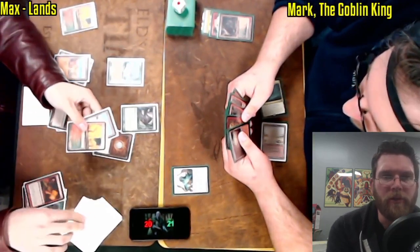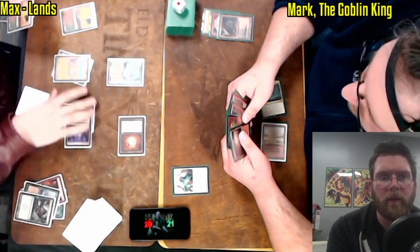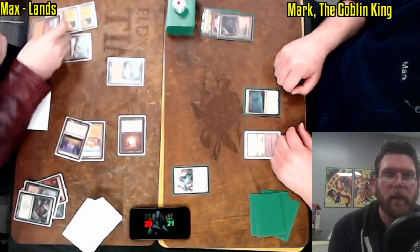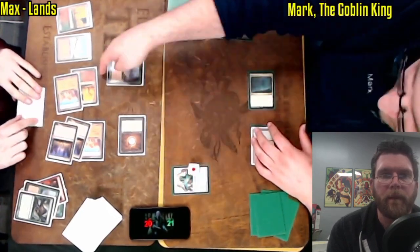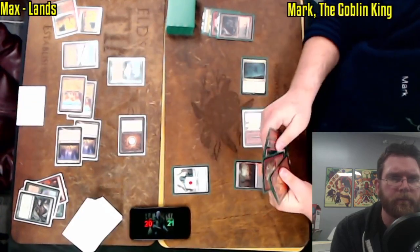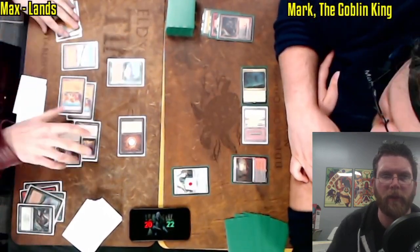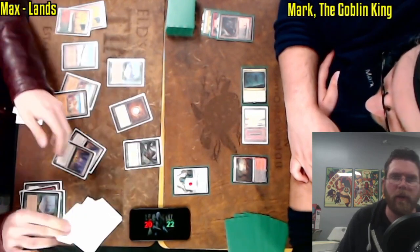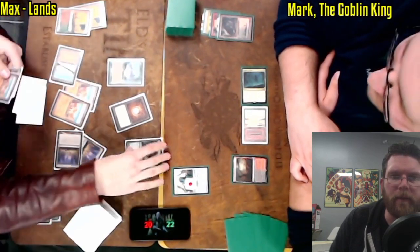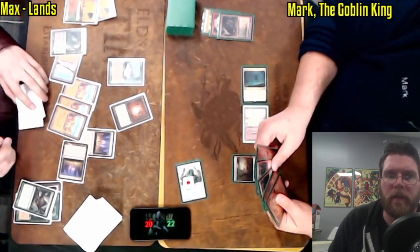But Life from the Loam marches on, digging and trying to find the Dark Depths. All sorts of tapping going on here with Rishadan Ports. Eventually this Life from the Loam will reveal a Dark Depths and then it will be over pretty quickly. This is exactly how you draw it up — Life from the Loam being dredged back and cast each turn.